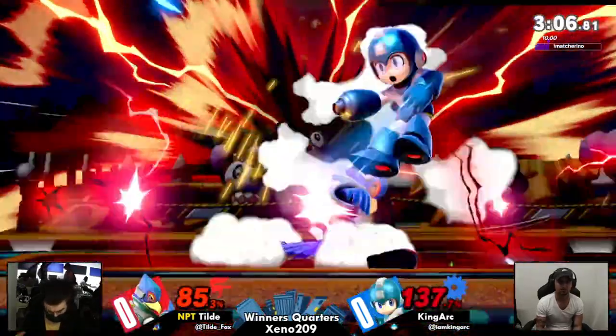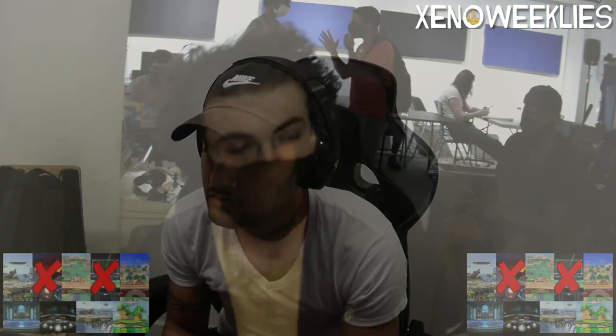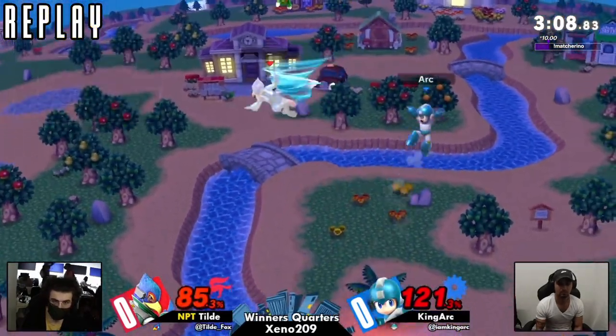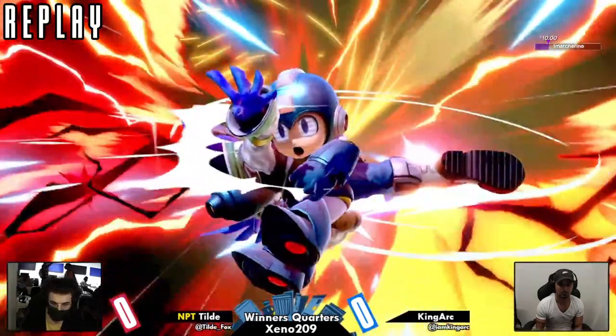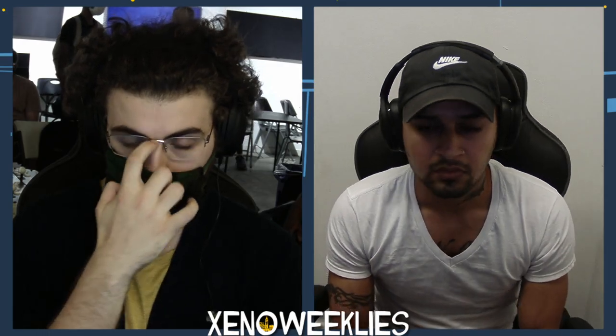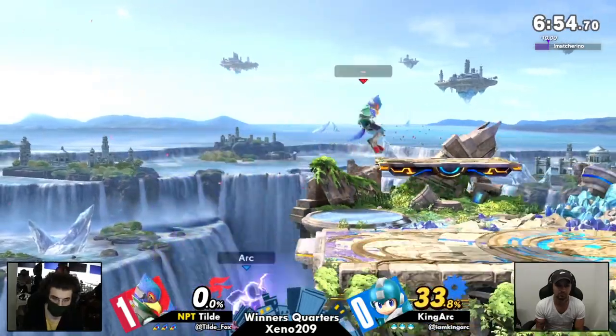That nice back air — oh my god. There are a few things to talk about from Tilde: their patience has been immaculate. A lot of the time they got hit out of whatever they were trying to read from King Arc, but it was still situations where they really wanted to hone in on what King Arc was doing. Very aggressive situations where King Arc was in the corner. They got that back air after the air dodge — really amazing first game from both players. King Arc controls space in a unique way, and they need to find that mid-range area to be comfortable in.